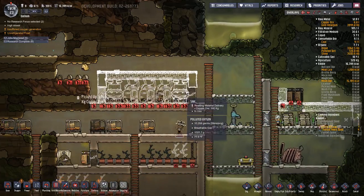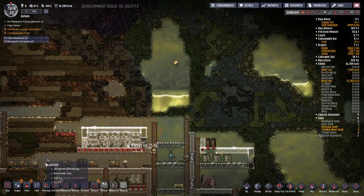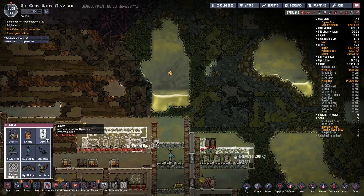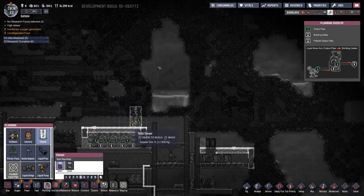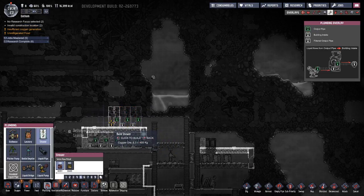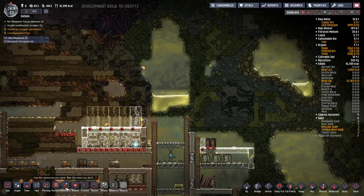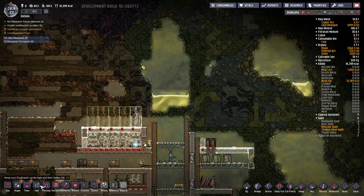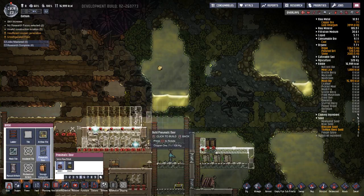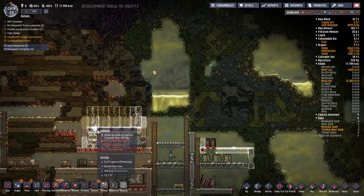Now I'm going to move up a little bit and put in showers as well. The showers are also in the plumbing menu. Showers are four squares tall. We don't need sinks next to the showers, so we can actually put in five showers. Then we'll put pneumatic doors on either side, and they're going to have to dig out all this stuff when they get up there.